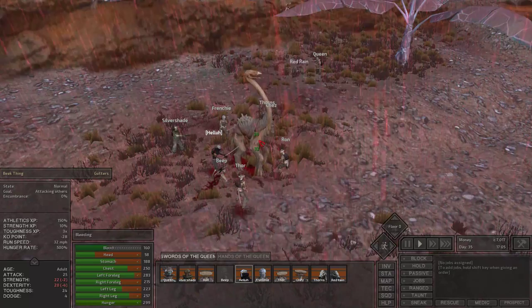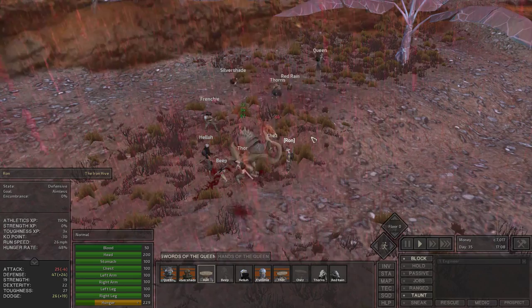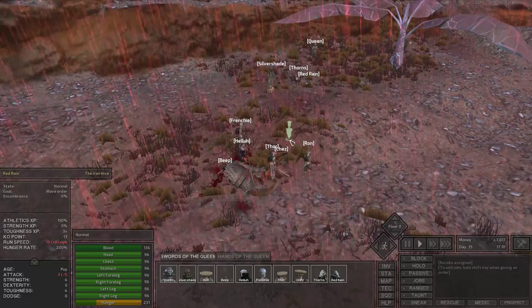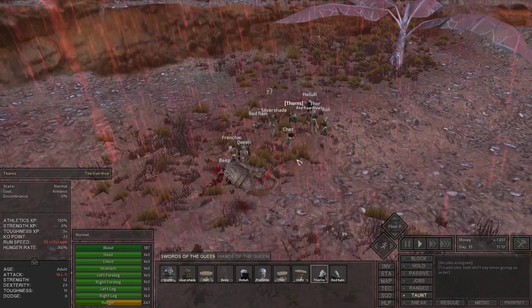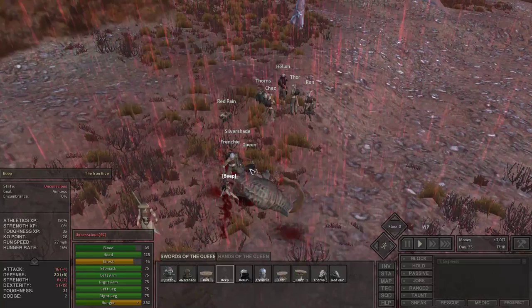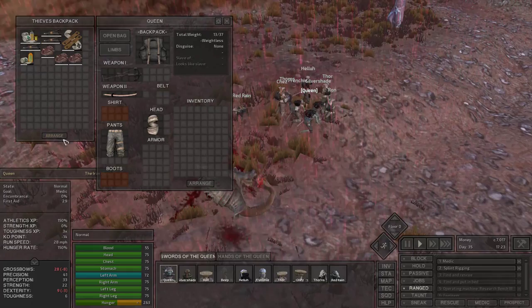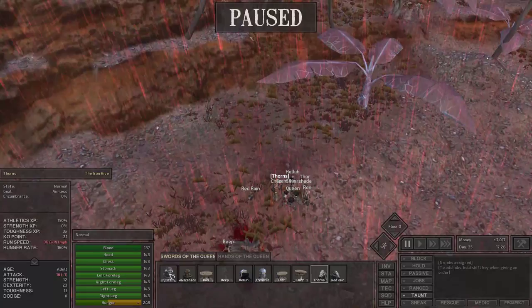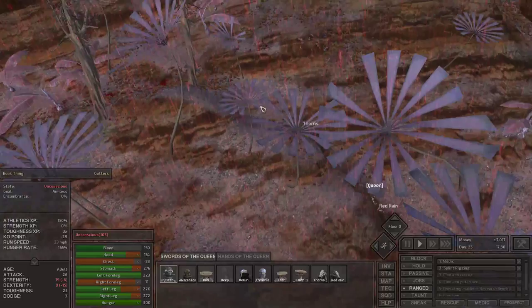I'm now gonna render aid to all of them and loot this beak thing, shoving the loot into a backpack. I can take on one beak thing mostly because I have attack slot three — it allows three of my people to attack one of theirs, so it wasn't exactly the fairest of fights. Queen, Red Rain, and Thorns are going to go up here and loot some more of these beak things before they regain consciousness. This will enable us to construct some hive huts. I really don't want to be next to a beak thing when it regains consciousness, so it's important that I kill them off pronto.